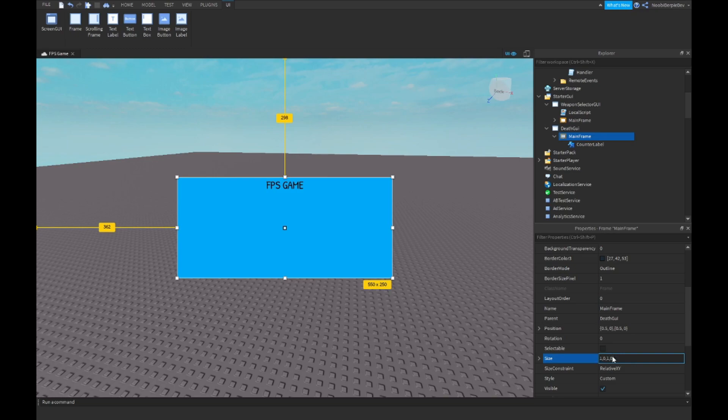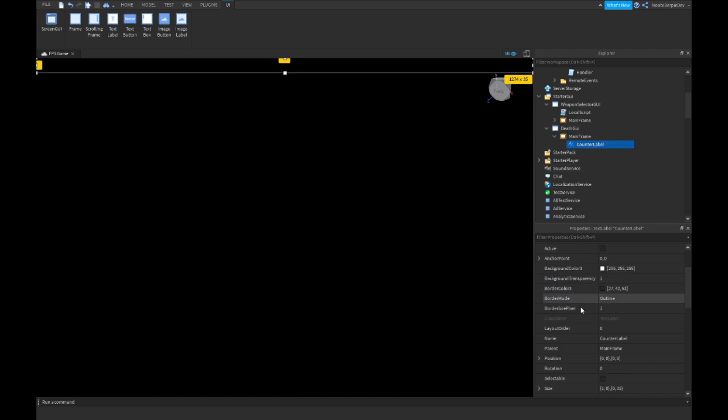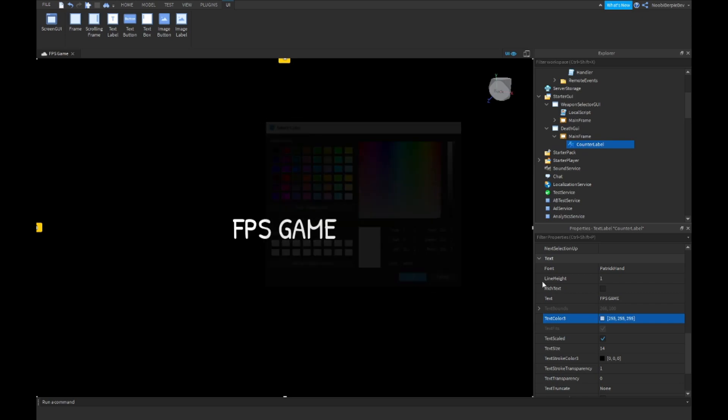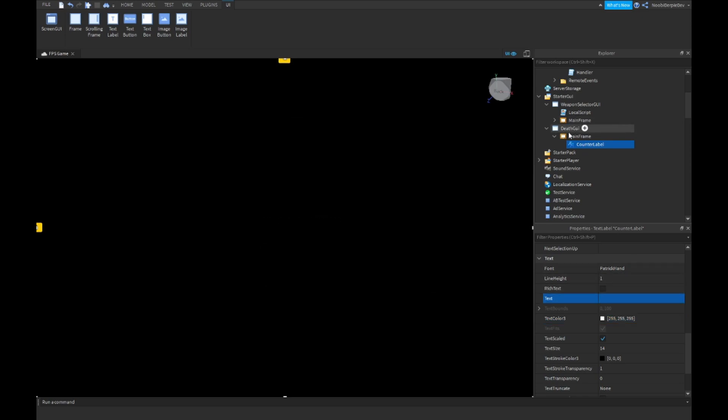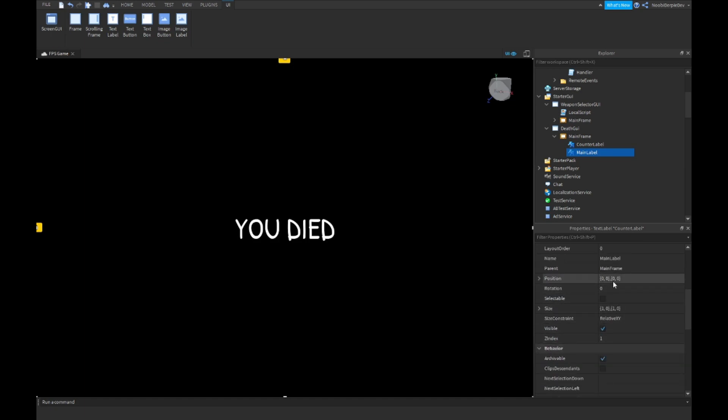The MainFrame goes 1, 0, 1, 0. Background color completely black. This one: 1, 0.5, 1, 0. Text color — delete the existing one, make another one, and this is going to be the main label. This one says 'You Died'. You usually want to customize your GUI. It should say 'Respawning in...' with the countdown.